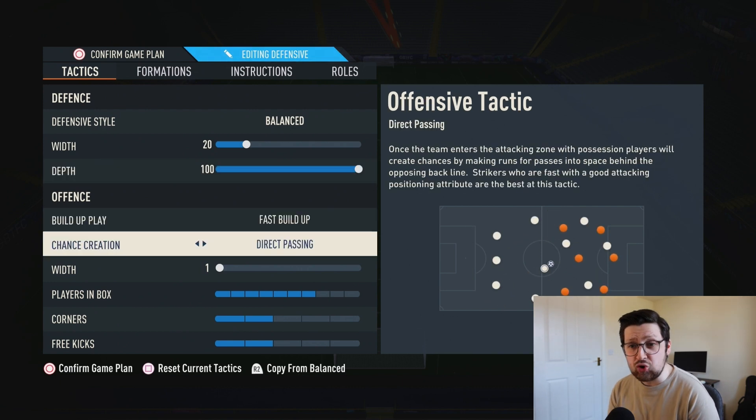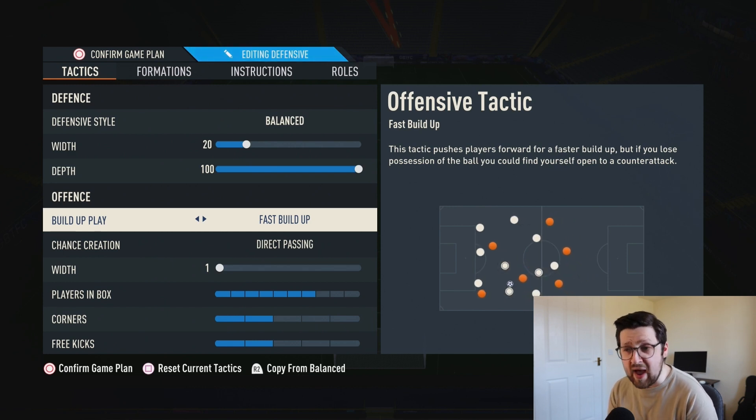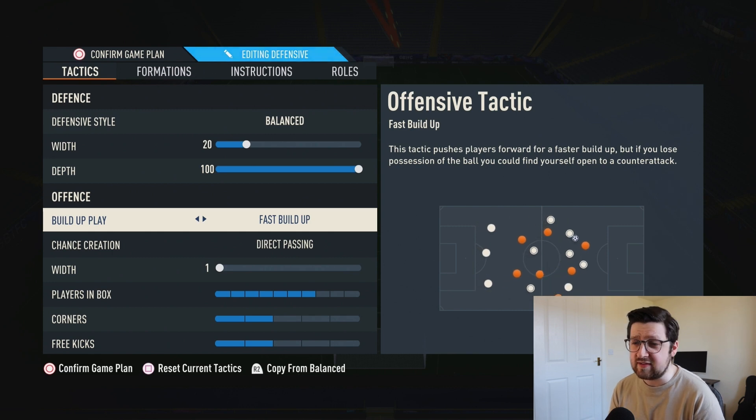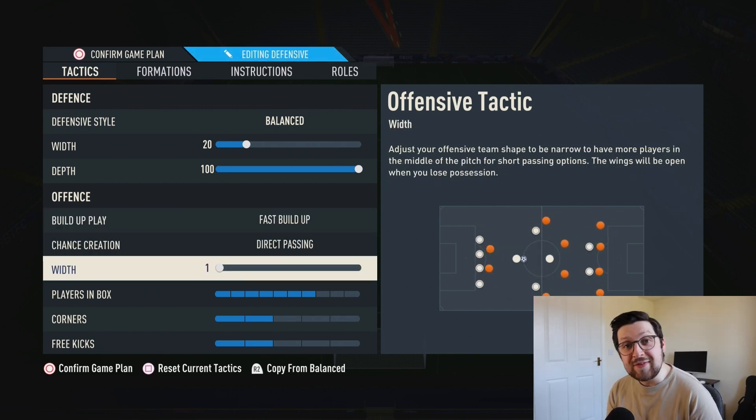Build-up play is fast build-up, chance creation is direct passing — a very welcomed pairing. I normally opt for balanced over fast build-up, but fast build-up definitely has a place in this game. Direct passing is standard for pinning the opponent back. Offensive width is at one, as narrow as it can be. I'm assuming this lends to a tiki-taka style of play — Chicken Foot has said he likes quick short passes, which is why the width is so low.